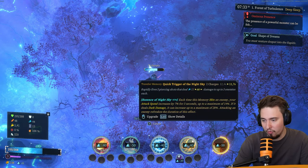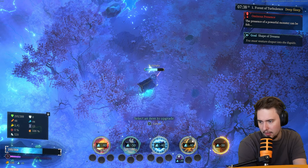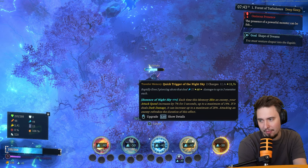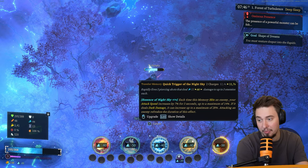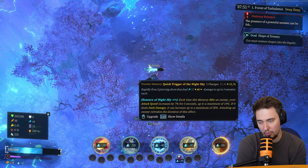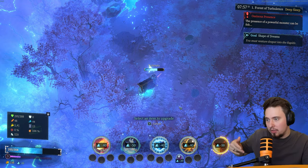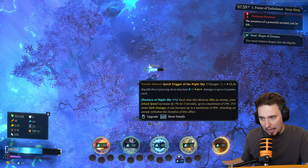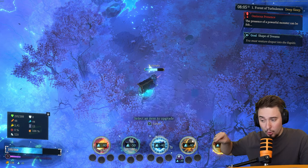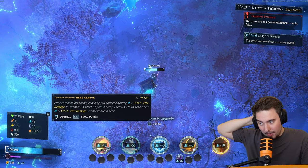Not all of them are at the same level. Each time this memory hits an enemy, attack speed is increased by 7% for three seconds, up to a maximum of 14%. If it deals dark damage it can be increased up to 28%. It's good because it's shooting a lot of bullets — so that's a good one. We could increase the damage and decrease the cooldown. I'm using this quite a lot so let's go with this one.